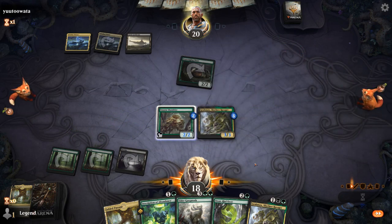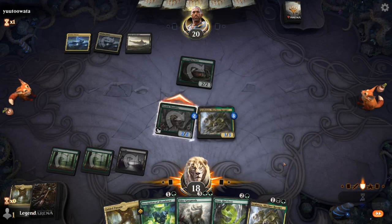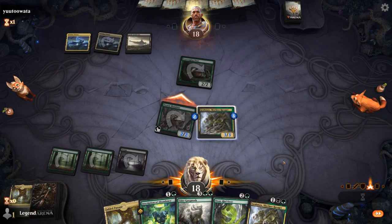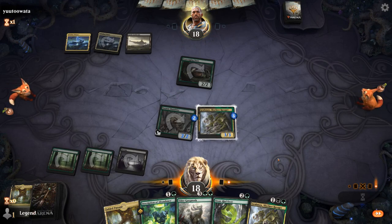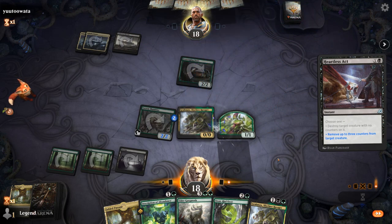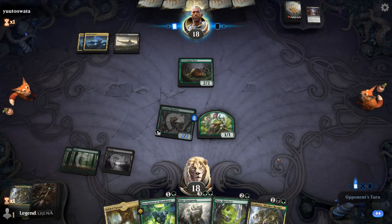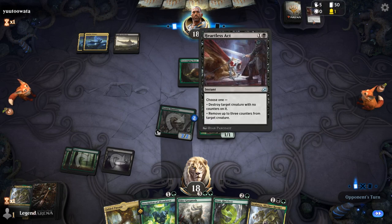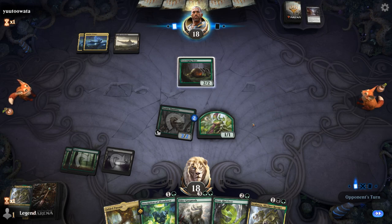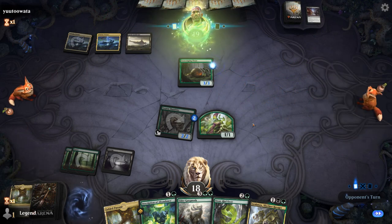We attack with Swarm Shambler. Opponent plays Heartless Act on Gragmaw — it removes 3 counters. So Gragmaw doesn't leave behind any Hydra tokens, which is a pretty interesting interaction. If Heartless Act placed -1/-1 counters instead of removing counters, we'd still get a 3/3 Hydra — but since it actually removes the counters, we don't get any Hydras. We do get a 1/1 insect token from Swarm Shambler's ability at least.